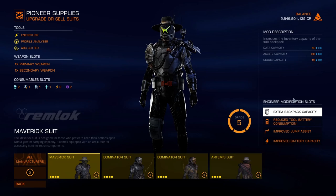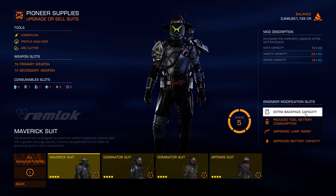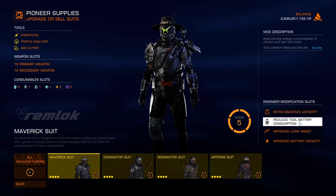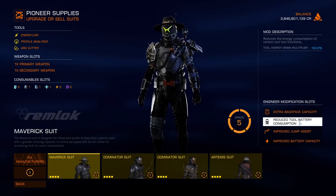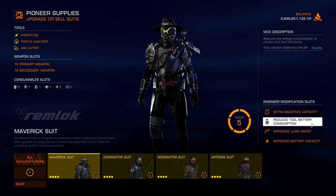We'll start by looking at the modifications on my Maverick suit. The most important modification by far is the extra backpack capacity, because this doubles your carrying capacity and massively increases your looting efficiency, which makes it a lot quicker to unlock everything else. Reduced tool battery consumption is also very good — it halves the energy dissipated whenever you use a tool such as the energy link gun. This is quite important early on when you don't have a silenced weapon, because if you don't, you're probably going to be using the energy link tool a lot. It's also useful if you're going to be powering down settlements to get through doors.